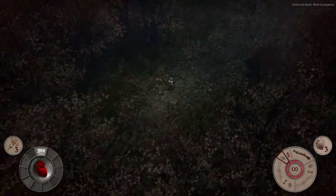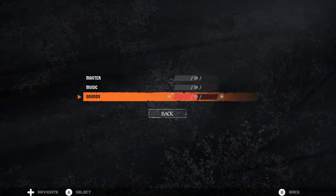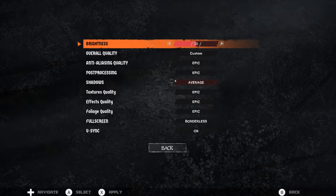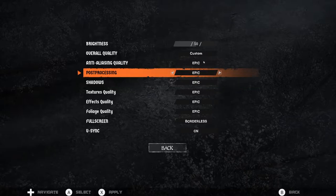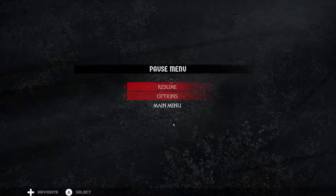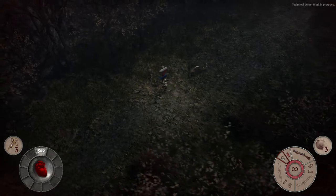Oh, we're literally just diving right in. Mouse settings are good right away. Let's check options — display — overall quality, let's make this epic. There were no options on the main menu as you saw.